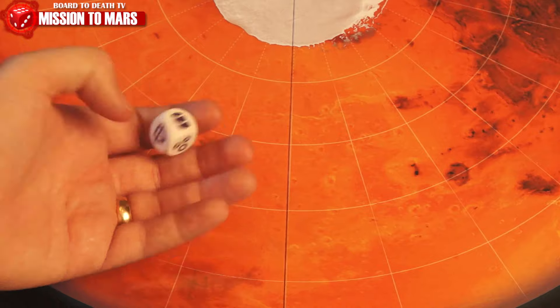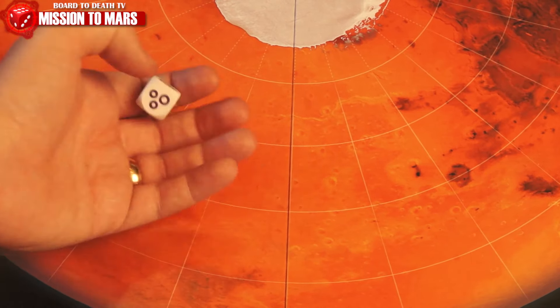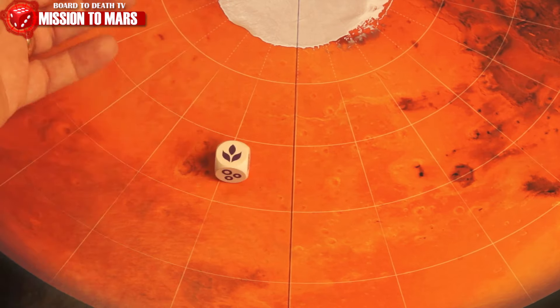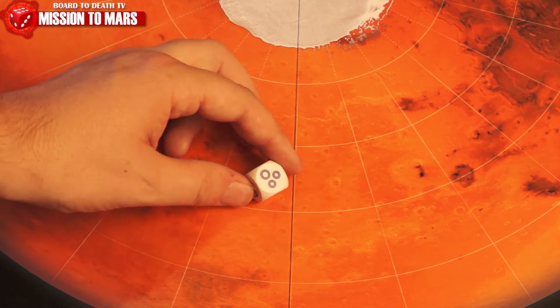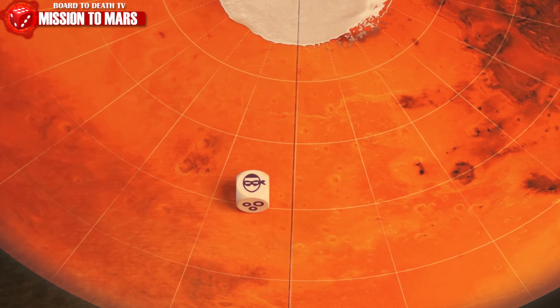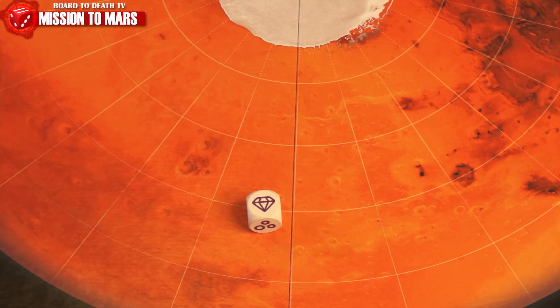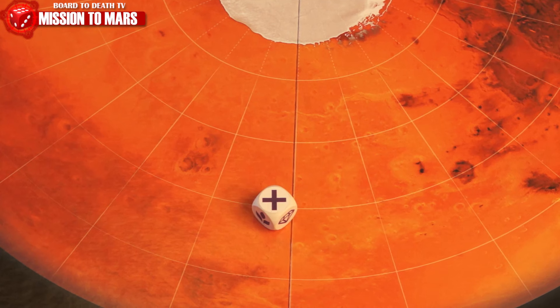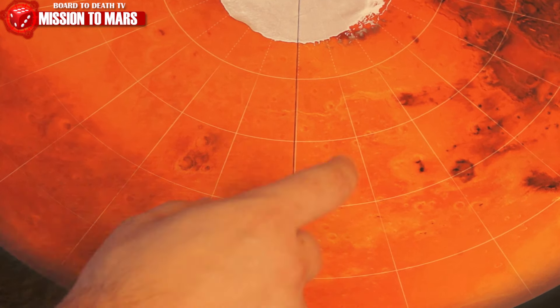Each player rolls a die, and the first to roll the air symbol starts. On your turn, the first action is to roll the die. Each face denotes what happens: for each resource face, you gain resources based on how many resource stations of that type you have. The robbery face lets you steal a random resource card from any player. The discovery face lets you choose any resource or a rolled card. An X means you skip this turn.